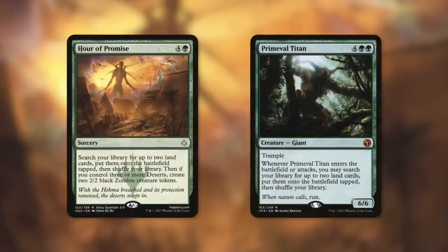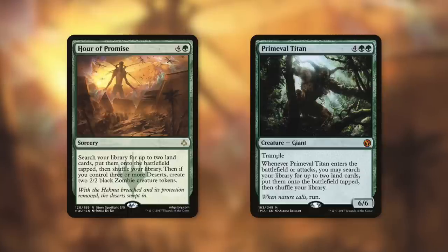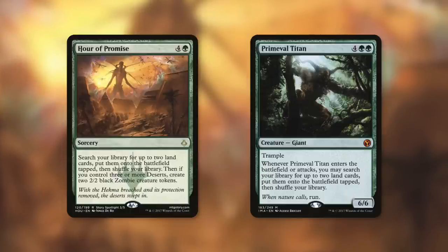Let's talk about some somewhat similar cards. The first one that came to mind was Our Promise — search your library for two land cards, put them on the battlefield tapped, then shuffle your library. This is a sorcery for four and two green, so one mana less than our new card, but it also says if you control three or more deserts, create two 2/2 black zombie creature tokens. The vast majority of decks that run this don't really care about deserts — they just care about getting two specific lands. One extra mana for the added flexibility of three other options is pretty good for Titania's Command.